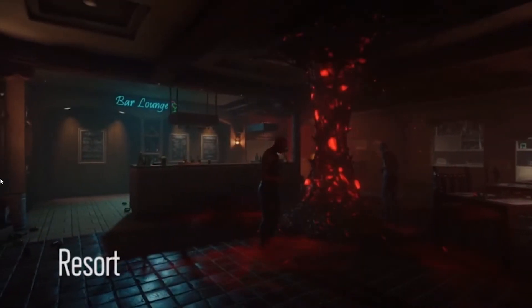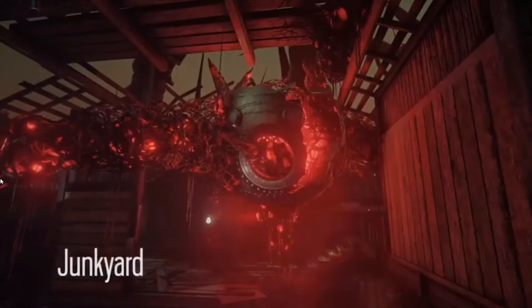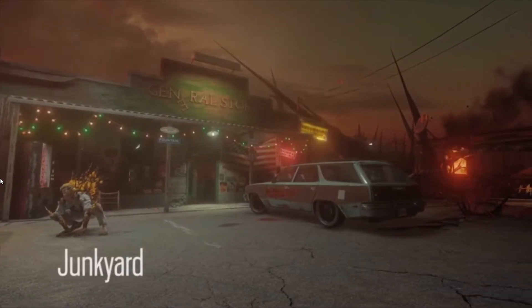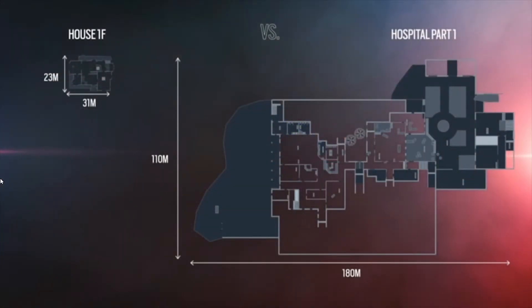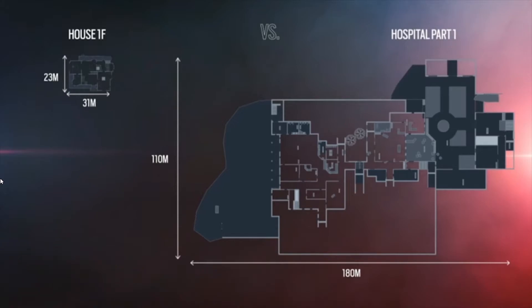Lastly are the maps. There are three maps: resort, hospital, and junkyard. They said these maps are a good mix of open areas and close quarter combat. The stages for Outbreak are 10 times bigger than the actual stages for Siege in PvP. For reference, this is House — I can't remember the exact numbers, but I think it was 21 by 35 meters. They showed the first part of the hospital demo, and that's only the first part — there's probably going to be a second and third part to that stage. The maps are pretty big.